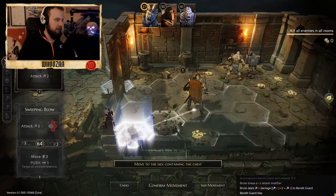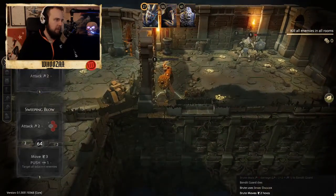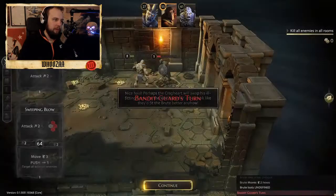We can now take the chest. And the bridge turn - look at that, we're getting a minor healing potion and a warhammer. I like hammers.